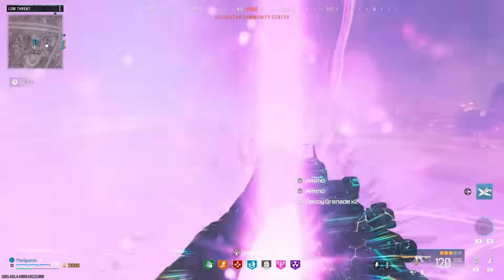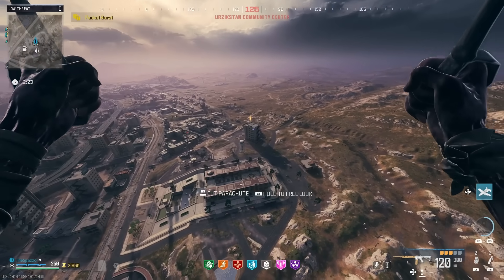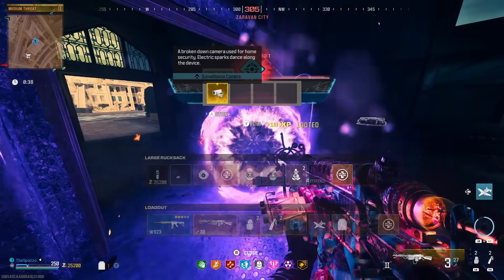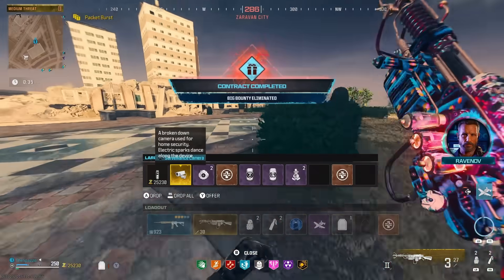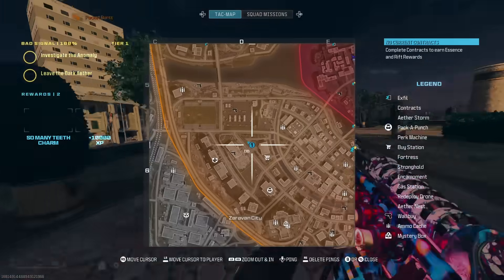Once you finish getting the camera, go find another portal, jump through it, and you'll notice another colored portal — jump through that one as well. Pick up the bounty contract, and once you successfully complete it, the rift will have a golden camera for you to pick up. Extract and take that back to your acquisition stash.